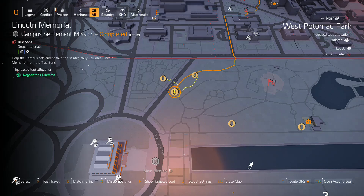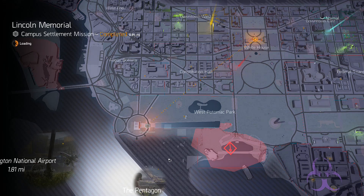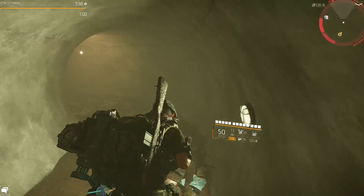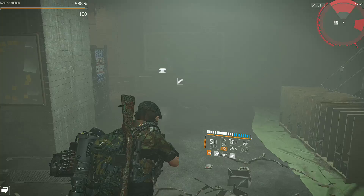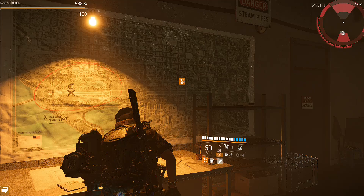Once it's nine o'clock, head over to Lincoln Memorial and go to the underground entrance — it's the furthest north one. Just book it there, don't worry about anything or anyone. Once you make it to the underground entrance, take the ladder and head down the tunnel until you reach some stairs, then go to the second floor.